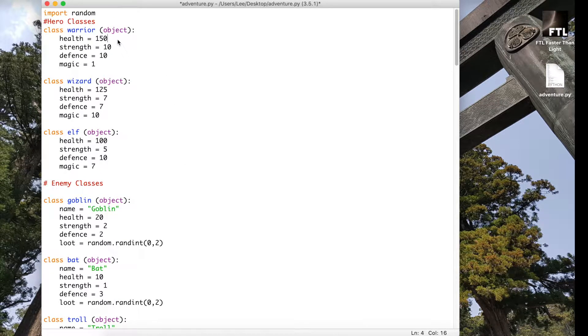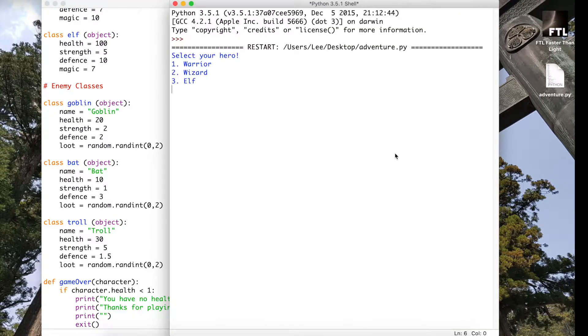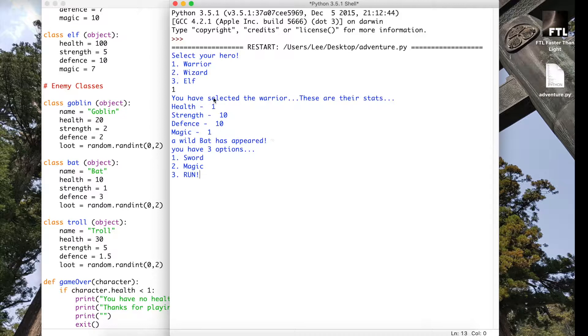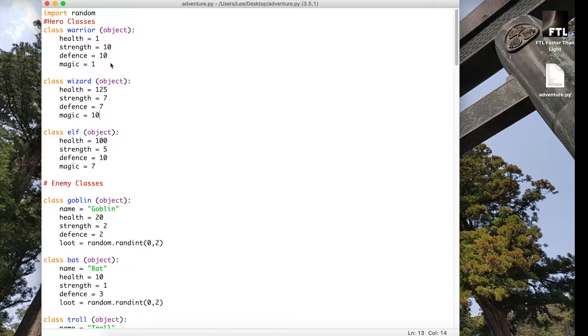A good way to test it is to take your character's health down — I put my warrior class down to one health. I'm going to test it with this character and see if we can get it to trigger. Select the warrior class — you can see he's only got one health. I select sword and immediately it's triggered because I've slipped, the bat has attacked me, I've now got zero health remaining, and it just says 'thanks for playing.'